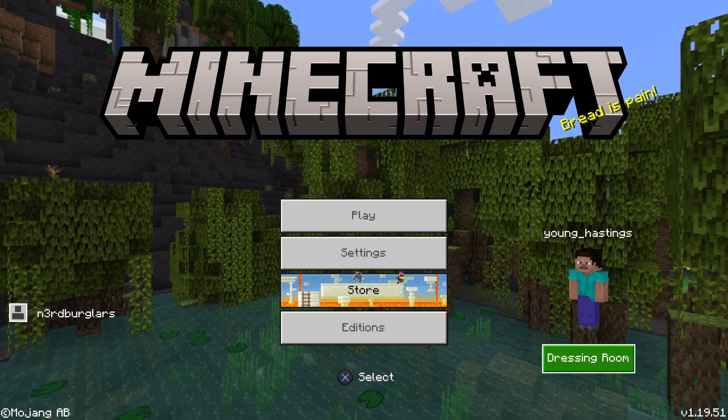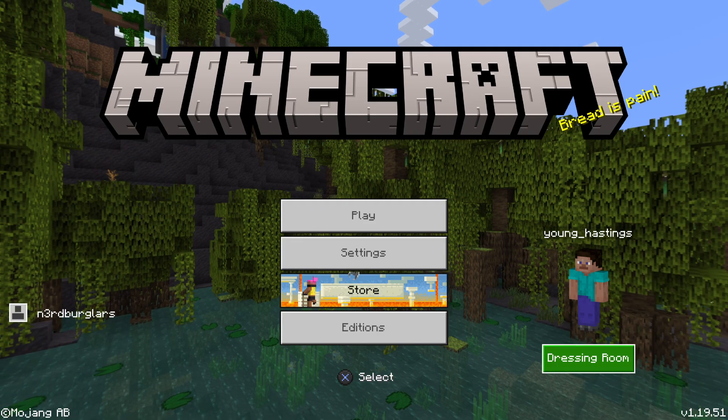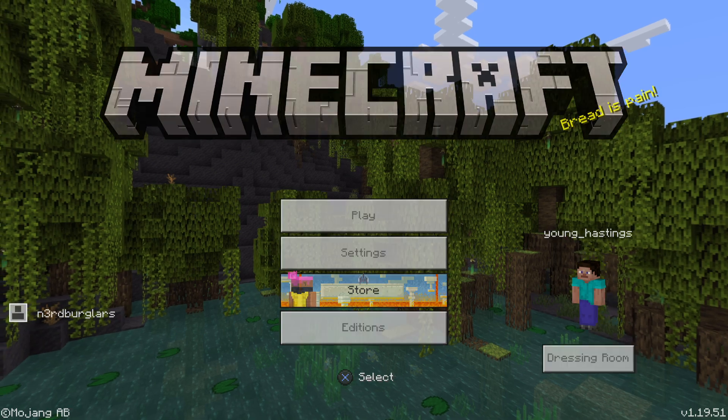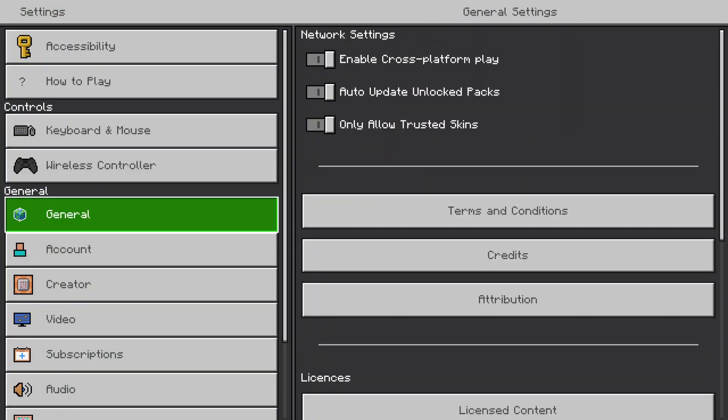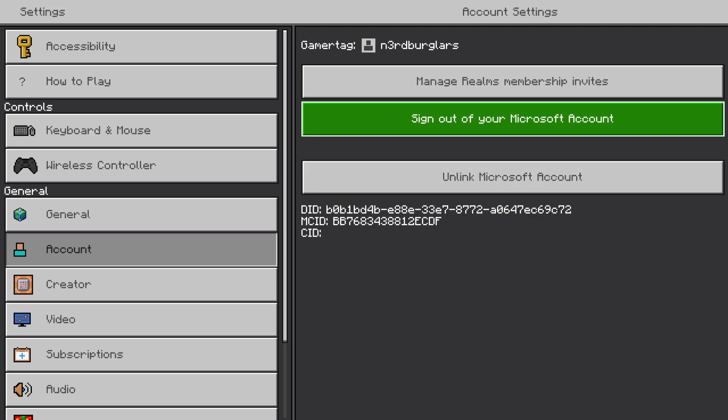On the left side of the screen, where you see your username, there will be a login button. You will log in or sign in there using your original, old Microsoft account. Once you do that, go to Settings, then Account.